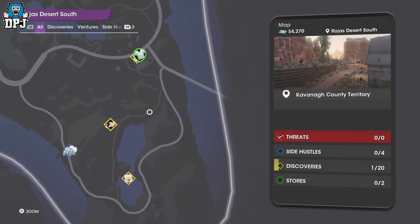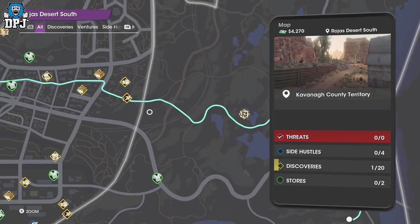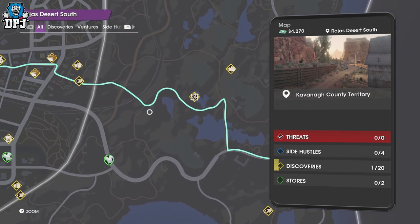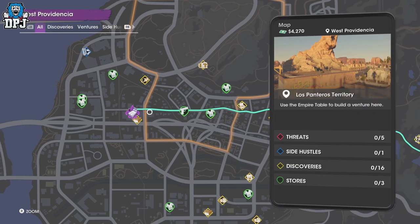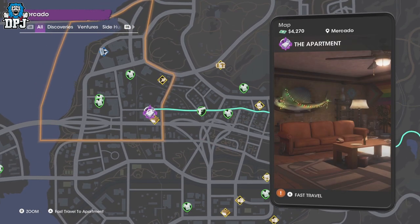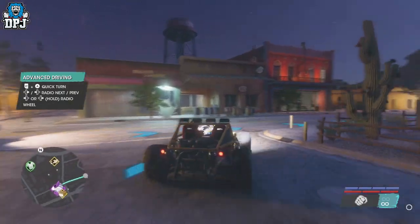I'll mark it on the map just like so, then we'll take a drive across. There are plenty of off-road trucks here so I wouldn't take a supercar — it will be a pain. We're going from the very first apartment since the game is brand new and most people won't have other apartments yet.